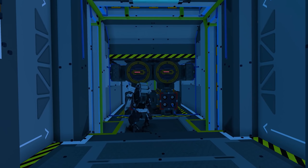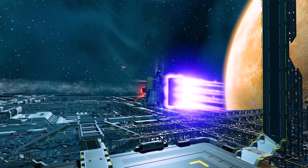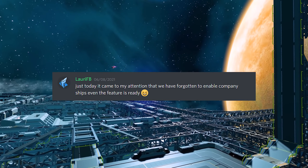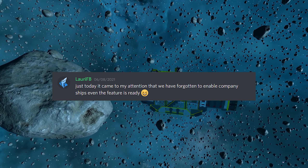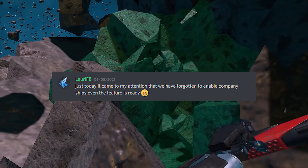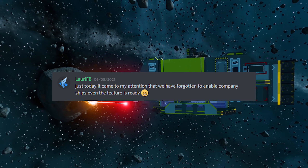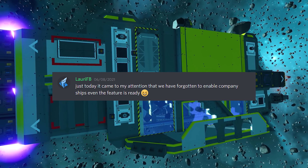Now let's dive into some Lowry quotes of the week and we're going to start you off with just a little bit of a fail from Lowry this time around. Last Friday, a good week after launch, Lowry realized that they had forgotten to enable company-owned ships, even though the feature is ready. So on behalf of all the companies out there, I can only say: please tell me you were joking, Lowry. Please.